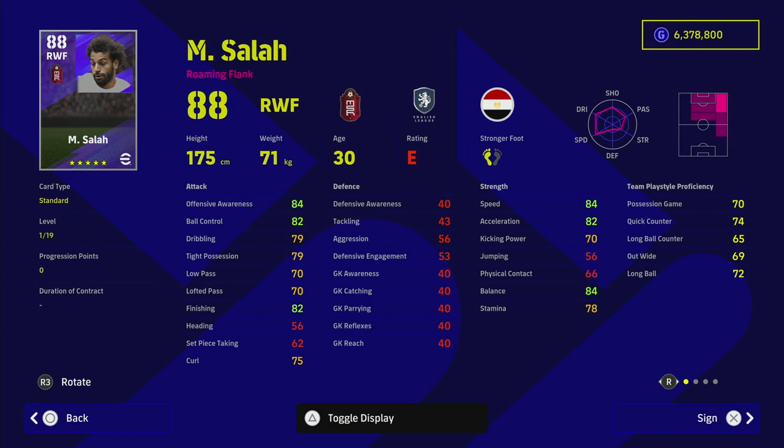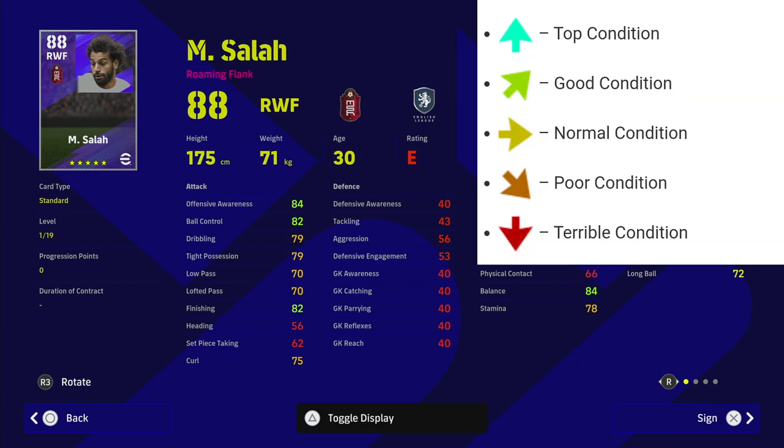As simply as possible: you get stat decreases and increases based on the player's form rating in the game. These are represented by form arrows — not the letter rating A to E — but actual form arrows ranging from red, orange, yellow, and green to a luminous blue color.